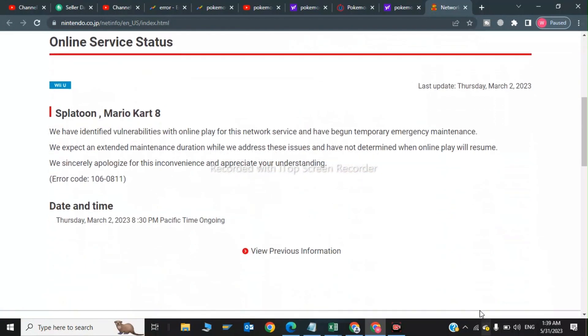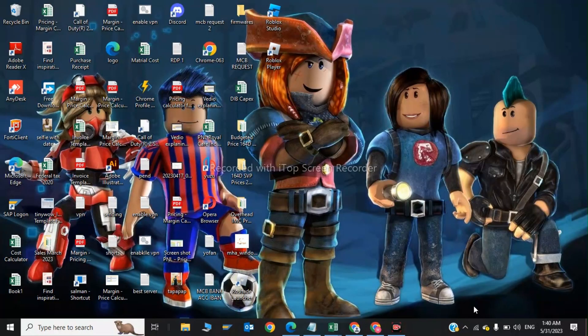On the server status page, they will address your queries. For example, it may say: 'We have identified vulnerabilities with online play for this network service and have begun temporary emergency maintenance.' Here you will find your current online server status. If none of these steps work, please restart your device and reinstall the Pokemon Home game.